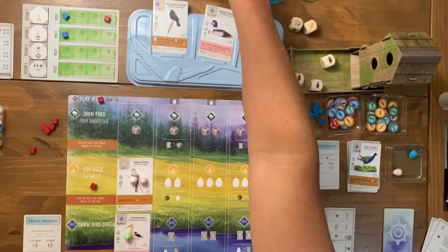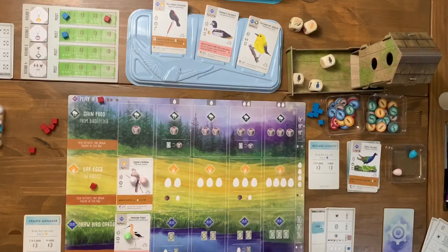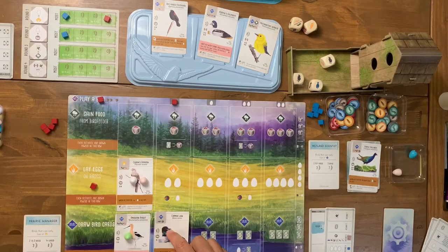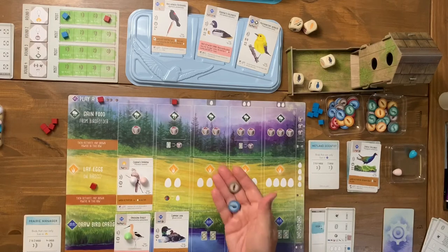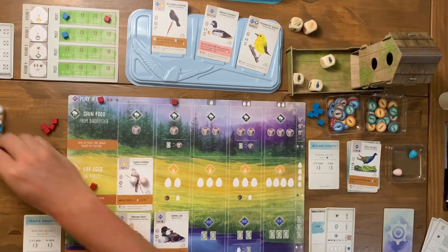Looking at the new cards, I don't want any of them but the automa might want one. I'm not sure it's worth grabbing just to block him. I really need the automa to take food so I can re-roll the dice. I go ahead and play a duck, paying two food — a fish and a wild — giving up an egg as well. That's my action.